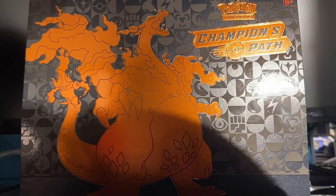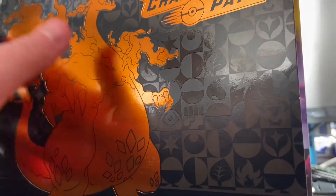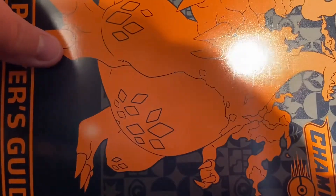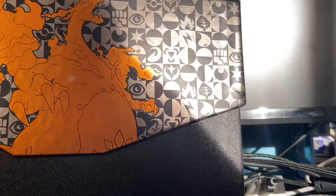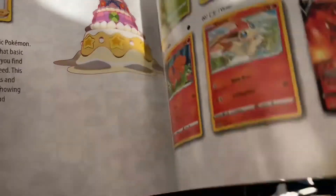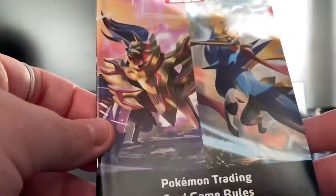Alrighty, so I took the plastic off — bad boy. I do apologise for the lighting, it's like 7:30 and it's like summer and stuff. Here's the player's guide, shows like all the good cards and stuff. Here's the box, we're opening it up. Here's the Pokémon card, so it will be opening up in today's video. Here's the Pokémon card game rules.